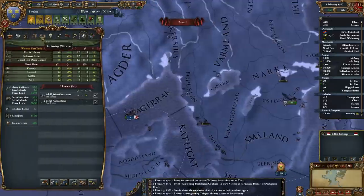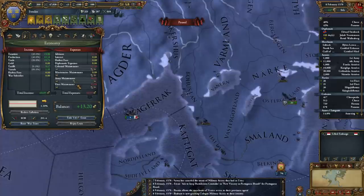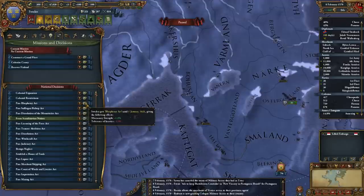Money-wise I can reduce my maintenance for a bit — I'm going to put it on half. I'm going to have to be dealing with rebellions in Swedish New Mexico. There's actually a new national decision I can do: the Pest Blasphemy Act. I think this only becomes available when it reaches 1570, if I'm remembering the event files correctly. So it's probably not worth taking at the moment.